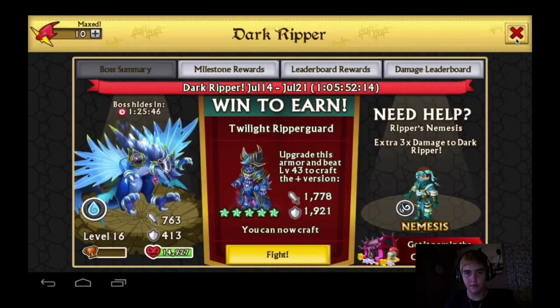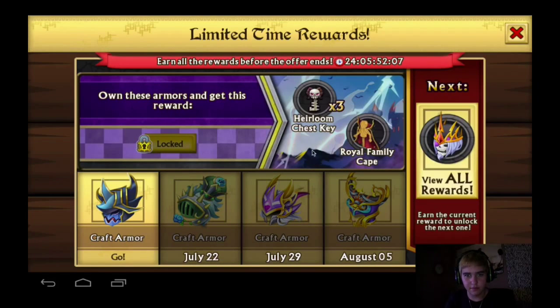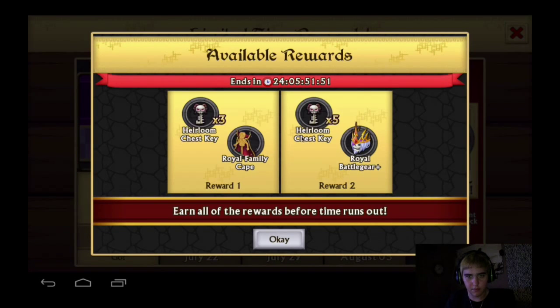Have you shown them the rewards for the Dark Royals? No, I have not. Okay, well for just getting the basic armor, the non-plus version, you get all four pieces, three Hailing Chest keys, and the Royal Family Cape. But if you get the plus version you also get an additional five pieces, and the epic plus is incredible — maxed out, really really strong.